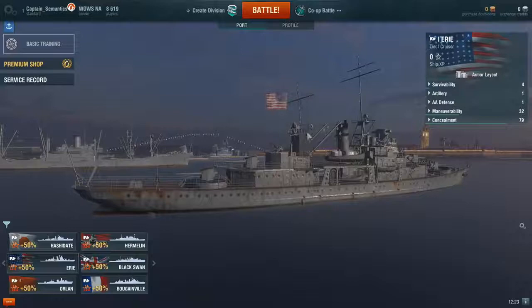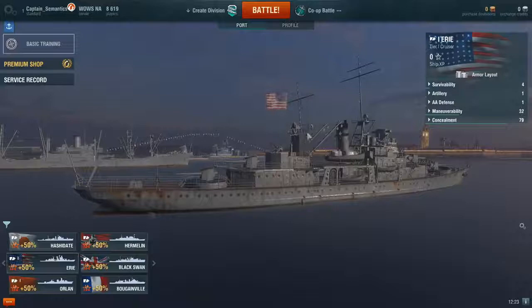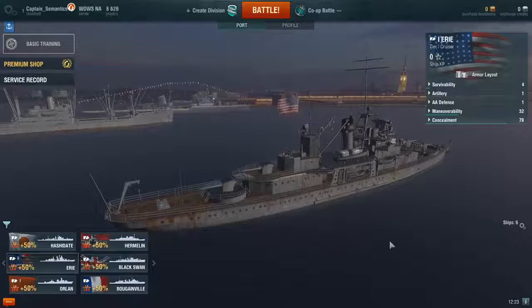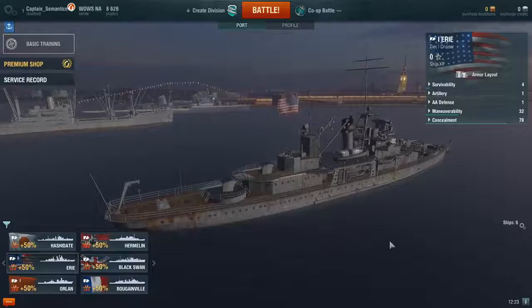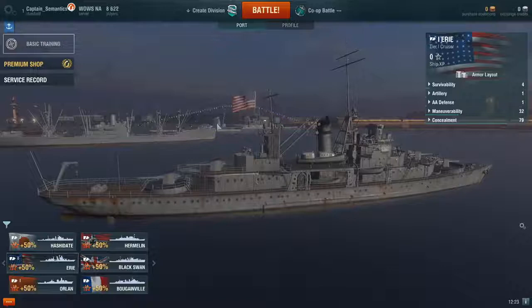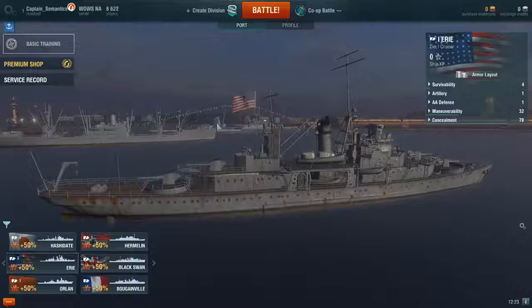Knowing how to position your ship to bring the most guns to bear on the enemy target while presenting the least threatening position for yourself is going to be critical. It gets interesting at the higher tiers when you're having to think about overmatch mechanics and high explosive penetration mechanics depending on whether you're going up against a cruiser or a battleship. It does get a little complicated, but don't worry — Captain Semantics will help you get all the minutia taken care of.